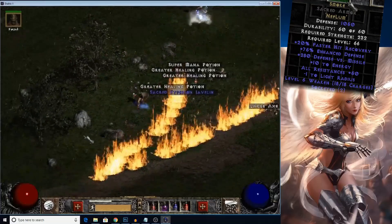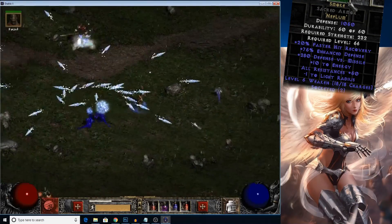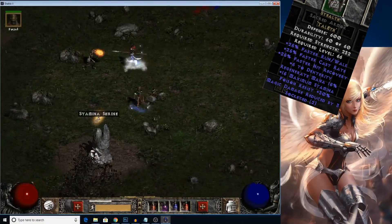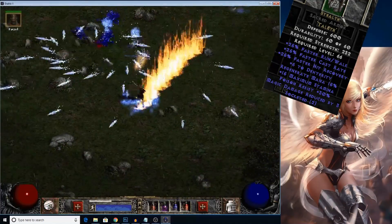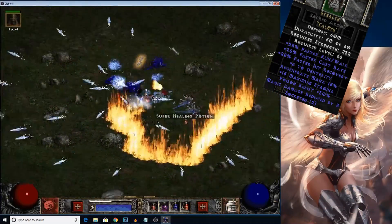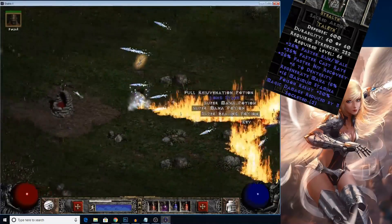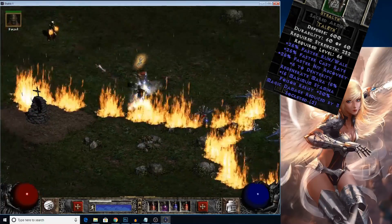However, if you're looking to go more of the caster route, I would definitely recommend a Stealth Armor. It's also a 2-socketed body armor, and all it requires is a Tal Eth. This is epic because it gives you a 25% faster cast rate, as well as run/walk speed, and some other helpful mods. This will really help you break those faster cast rate breakpoints so you can start kicking ass early on.